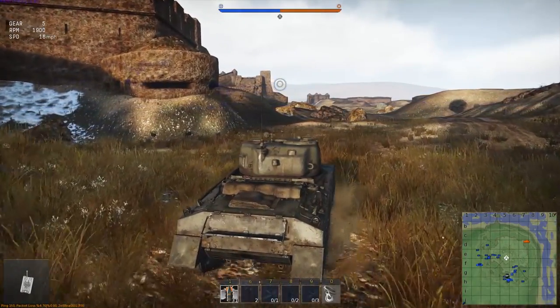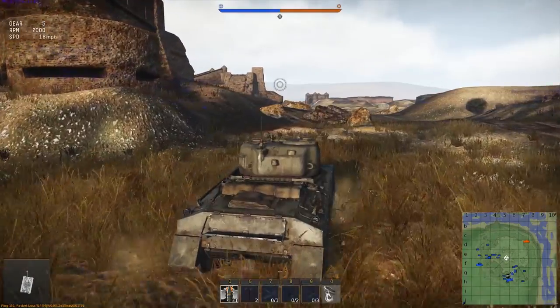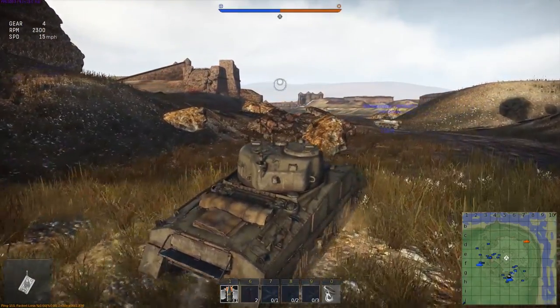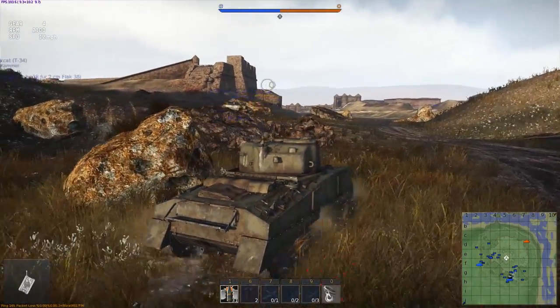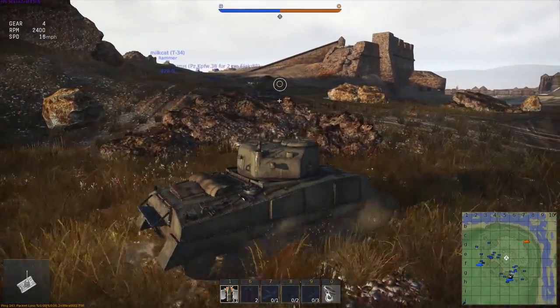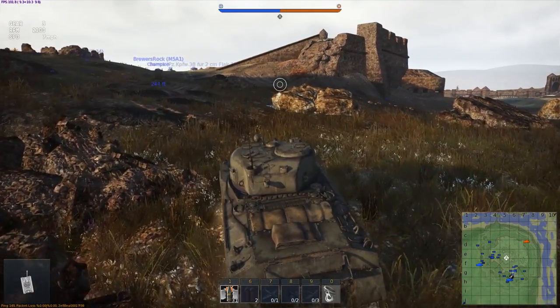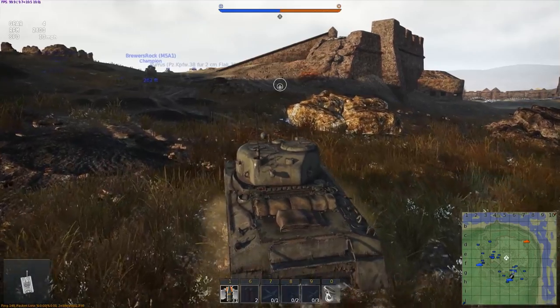I haven't actually put a custom camo on this tank yet. I don't know if you can - I'm assuming you can. Up until recently, none of the Shermans allowed you to put custom camos on them, at least none of the Tier 2s. I focused all my time into trying to make a decent one for the Chaff, and to be honest I like it, but I don't think anyone else does, so whatever.